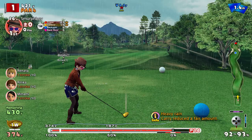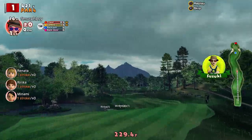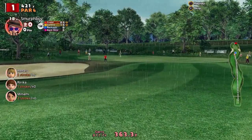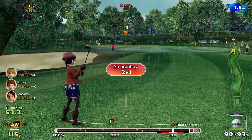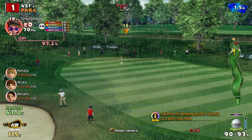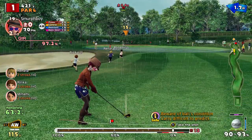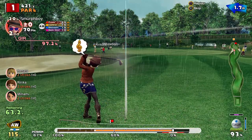So we're going to go with the custom clubs. We'll see what difference the rain makes. We're not too far away, just outside of approach range, but it's Tornado Cups so all bets are very much on. We'll need to turn the approaches off anyway. We want to make sure we hit it past because we'll lose a lot of carry from the rain.